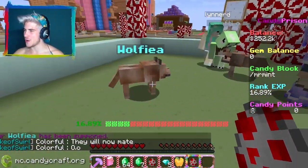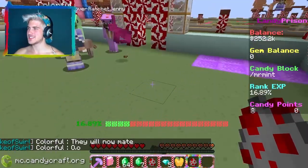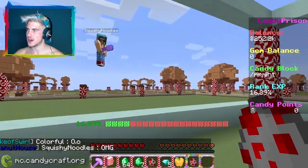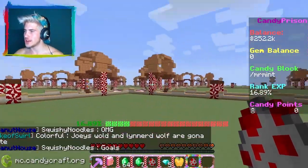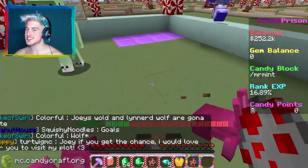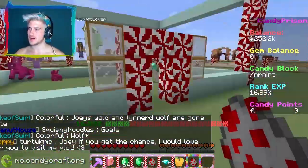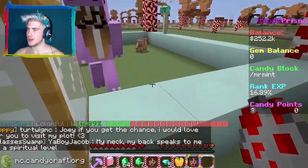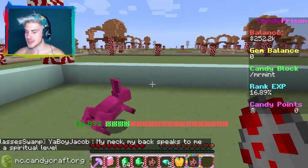Oh my god! Now they can make - no! Wolfia, get away! So let's see, I need a chest. I threw it all on the ground. Oopsies. Well, I'm going to go mine again, make some more money, probably rank up so I can get to a different place first because then I'll be able to make a lot of money a lot quicker. Let's go to Mr. Mint!